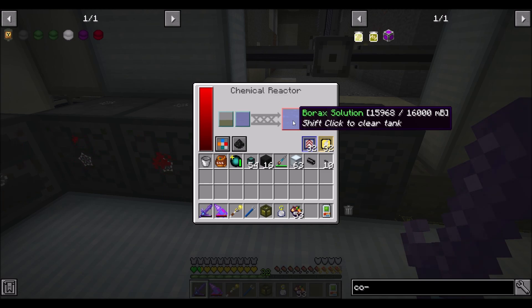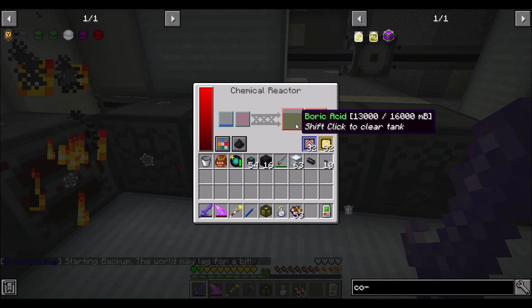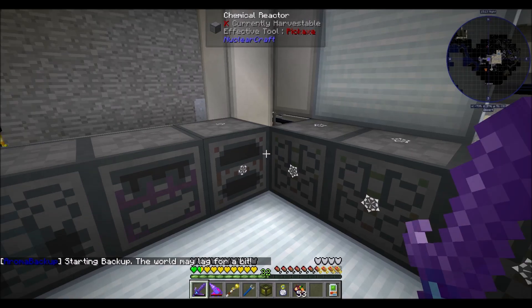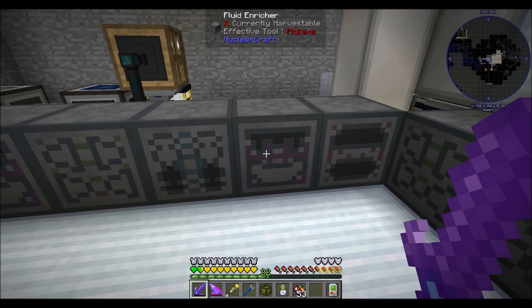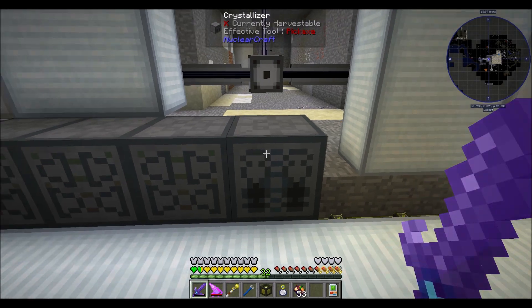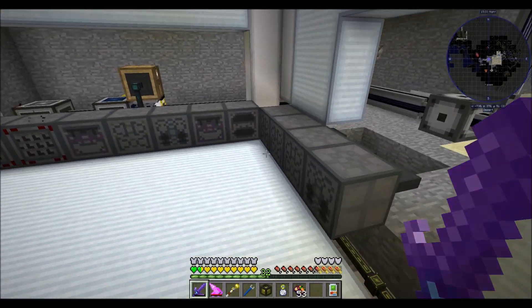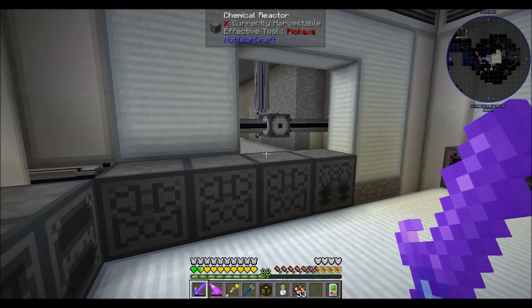Always when you're building automations, plan for a couple different things. One is what to do if things go wrong. Number two, plan for it to stop when you don't need it anymore. It's important to have all your machines stop running when you don't need them, because it saves on RF and your own resources. Also, if you're playing on a server, it makes sure you're not causing any lag — you might wind up causing item spillage or other issues depending on what systems you're using. So long story short, always do your best to plan for automation.